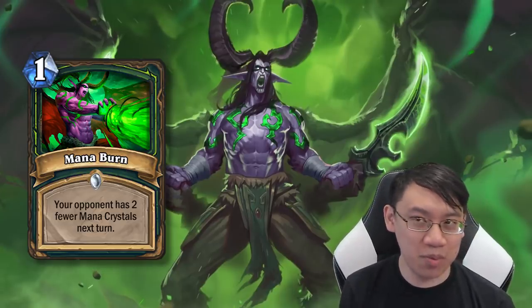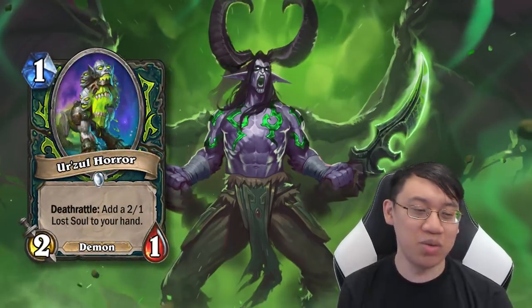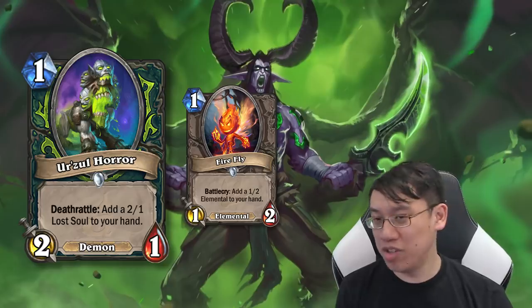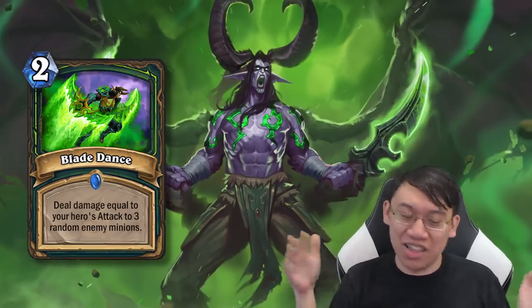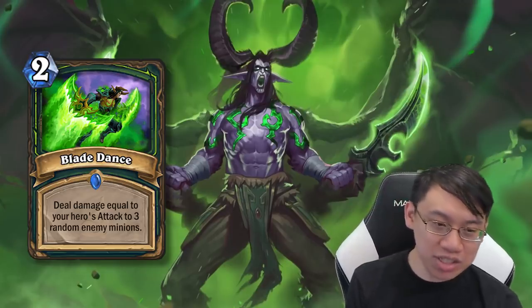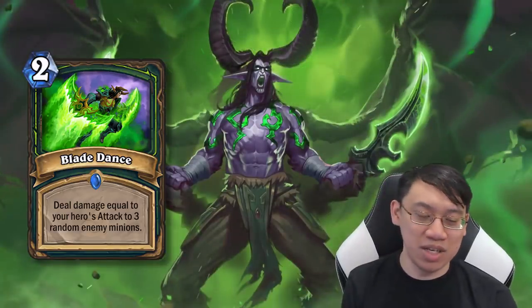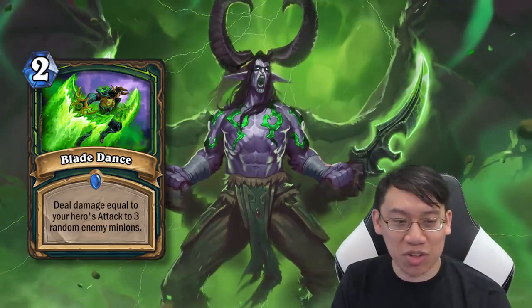Ozrael Horror is a 1 mana 2/1 which deathrattles to add a 2/1 Lost Soul to your hand. That's a pretty sweet early game play — it's kind of like Firefly. Blade Dance on 2 mana: deal damage equal to your hero's attack to 3 random enemy minions. Rogue wishes they had this, but Demon Hunter has it instead. You can buff your hero's attack using your hero power, so at the very least it's 3 mana, deal 1 damage to 3 random enemy minions — which is bad — but ideally you want to have a weapon and then Blade Dance with it. You don't even destroy your weapon. Kind of sweet for the control Demon Hunter.